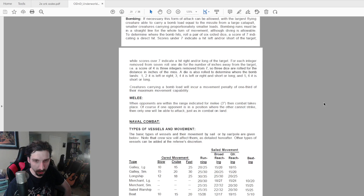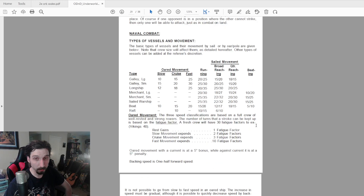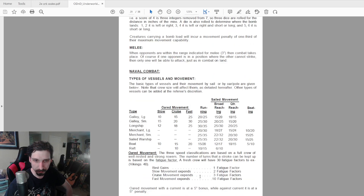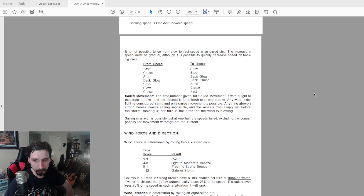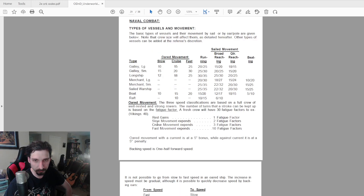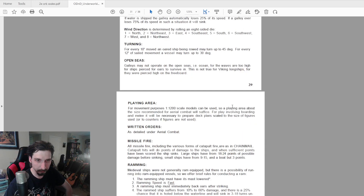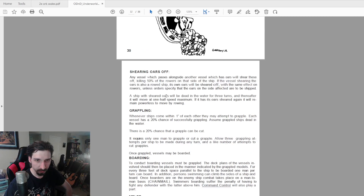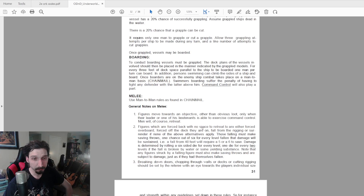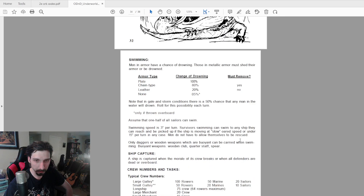There are also naval combat rules. I'm not sure if these are specifically based on any prior wargame rules, but I'm pretty sure they were since these guys played and wrote a lot of wargames. It gives rules for different types of ships, how fast they move, sailing and wind, turning, written orders, missile fire, ramming, shearing oars off, grappling, boarding, and melee using man-to-man rules as found in Chainmail. There are also rules for command, control, swimming, ship capture, and special suggestions for using monsters in naval adventures.